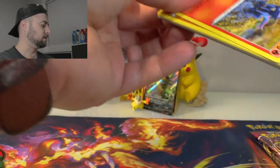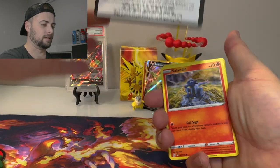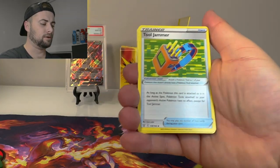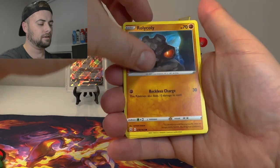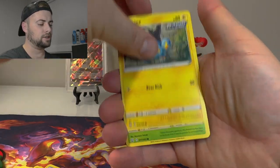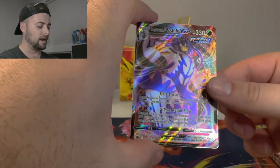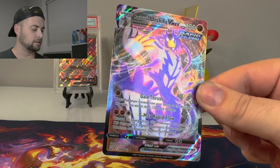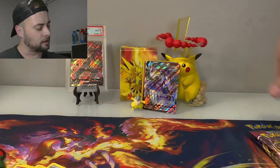These packs feel dusty — this tin must be old or beat up. Let's get this Battle Styles bread. There's the code off the back. We got fire energy, Purugly, Tool Jammer, Golbat, Salandit, Rolycoly, Espeon, Blipbug, Tool Jammer again — and our first VMAX: Rapid Strike Urshifu VMAX! Let's go!